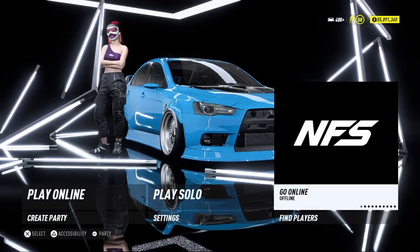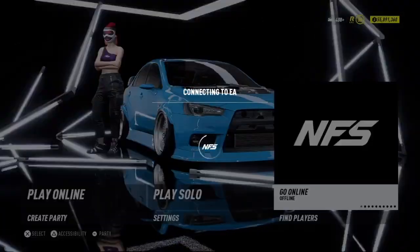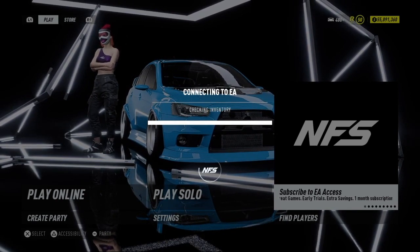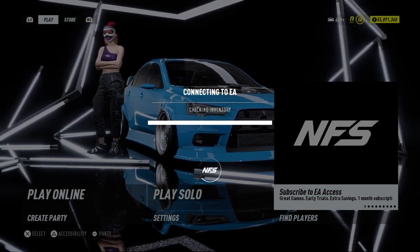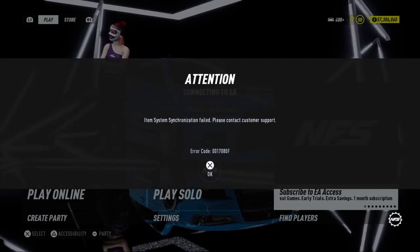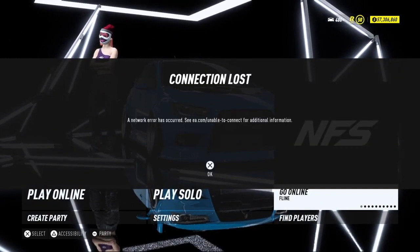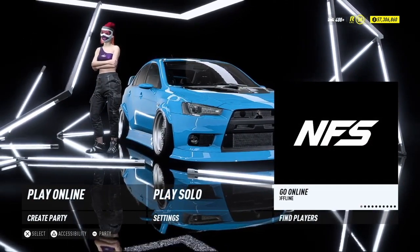Once you're on that screen, connect back to the internet. Look at my money — it says 55 million. Double tap again, connect back to the internet, then click Online. It says 55 million but once it's synced I should have like 56 million. There we go — 57 million! Now what you want to do is disconnect from the internet again. Double tap and you'll get 'connection lost.' Press OK, then double tap the PS button again and connect back to the internet.